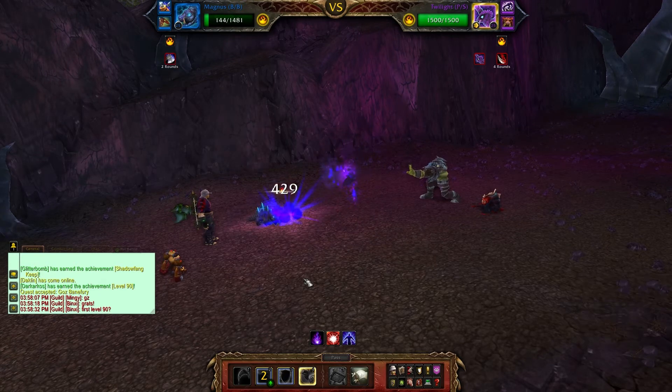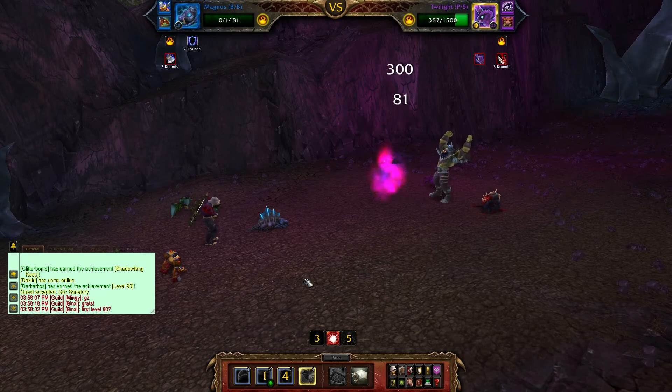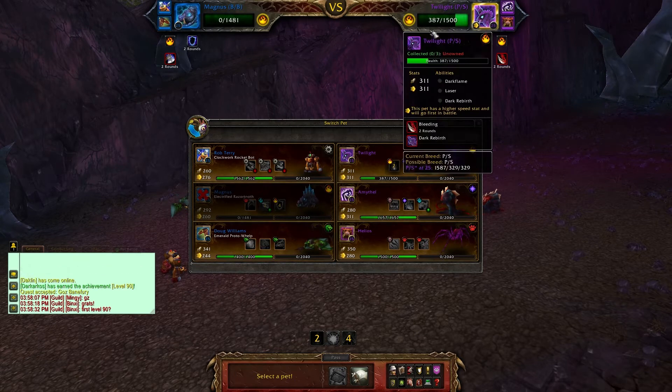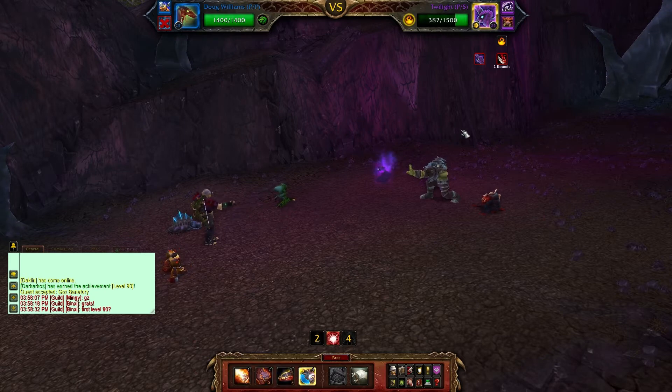We get a quick Lightning Shield up even though we're going to be dead next turn - may as well do extra damage. That is our elemental type dead, which is not a great start. He brings his Fiend out next, which is the magic type, so we bring our Protodrak in to get ready for that.